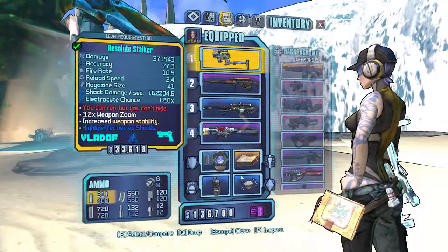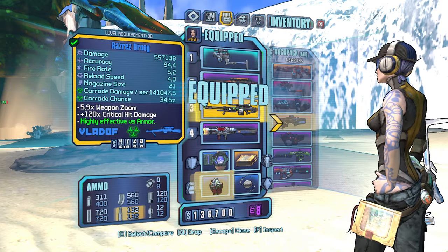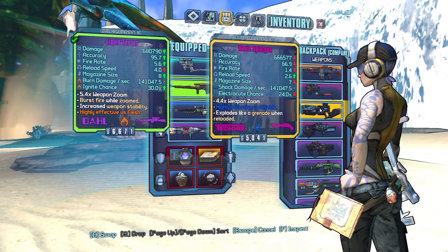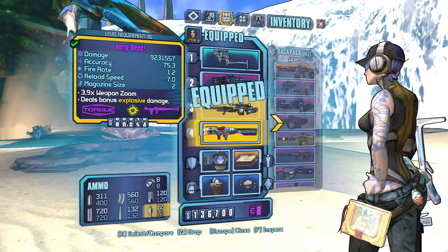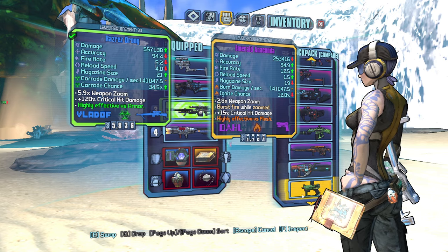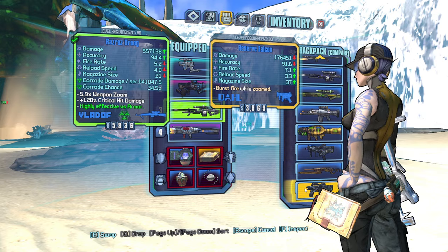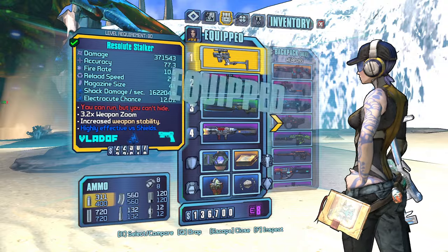I don't have a way to heal right now, so let's go ahead and prep our way to heal with a Transfusion. This is going to be a round of ammo here soon, so let's also get prepped with a Yellow Jacket and a Shock Sniper if I got one — I know I did. Yeah, there it is.